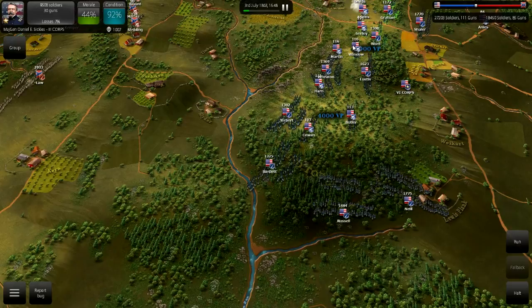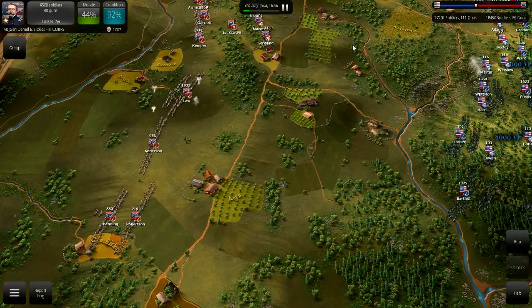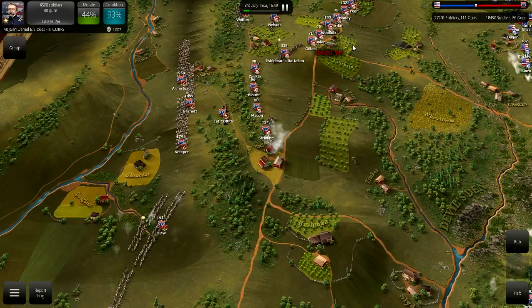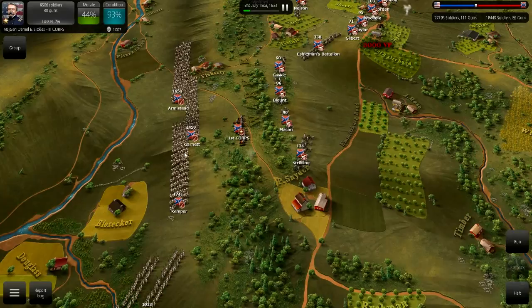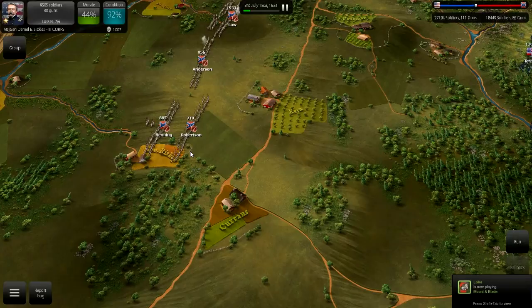Sickles was not there in New York, however. He was a politician but he was wounded at Gettysburg — his leg was smashed in and amputated, and he was reportedly smoking a cigar as he was carried from the field. You can see General Pickett moving his three brigades: Armistead's brigade of about 1,900, Garnett of 1,400, and Kemper of some 1,700 men.